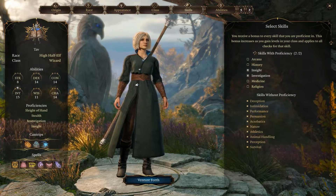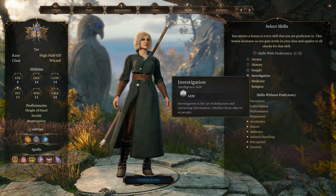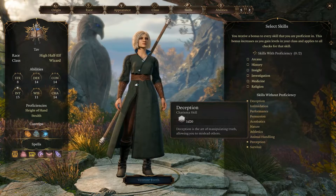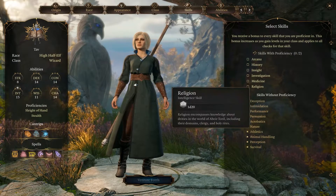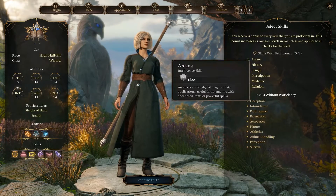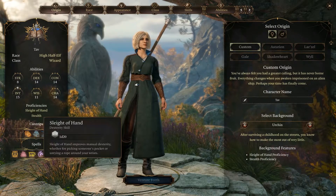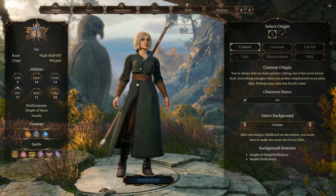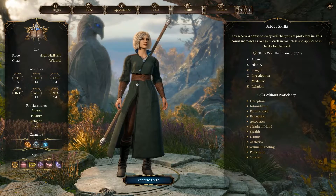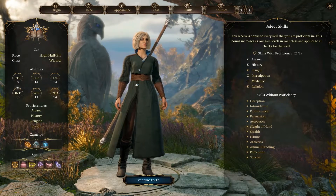If you look at the skills tab itself, it'll give you a list of different skills that you can choose. Some people skip over this in character creation — you won't have all of the options because each class is only able to pick a certain amount of skills. So if there's a skill you really want, say you want Perception because you want your character to notice things, this class — Wizard, for example — they're not allowed to choose Perception. If you look here under skills without proficiency, you can't even choose it.